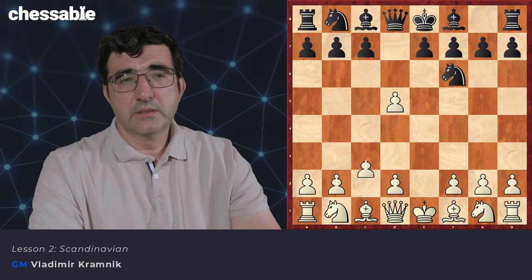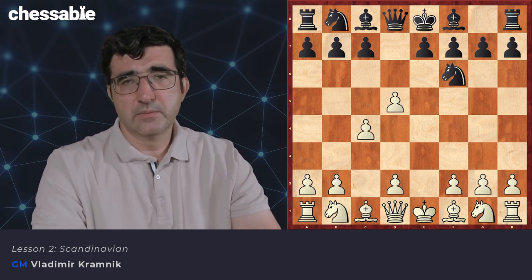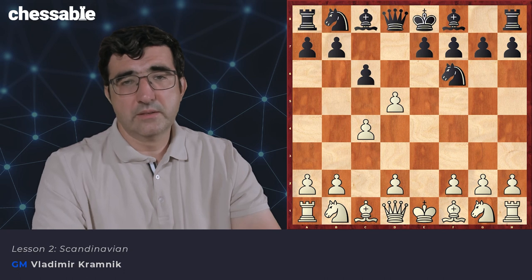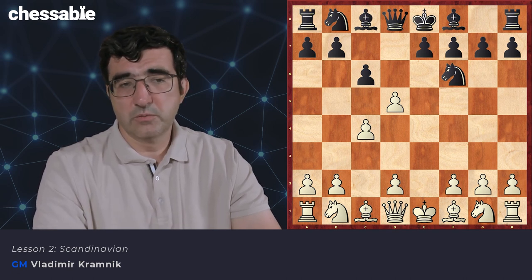White can try to protect the pawn with c4, but then Black has the pawn sacrifice with e6 or c6. If White takes one of those pawns — the e or c pawn — then Black has better development and there is a certain issue with the d4 square. That is considered to be more or less okay for Black.